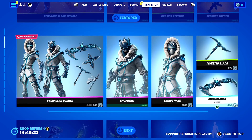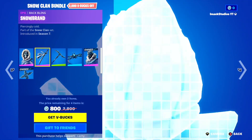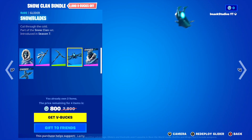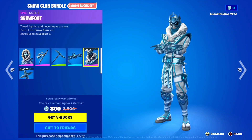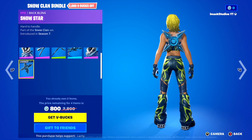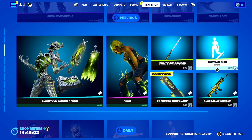Coming down, we've got the Snow Clan Bundle in the shop today. In this one you've got the Snowstrike skin, the Snowbrand Backbling, the Inverted Blade Pickaxe, the Snowblades Glider, as well as the Snowfoot skin and that awesome Snow Star Backbling, which I love so much. If you guys want this one gifted, let me know down below.